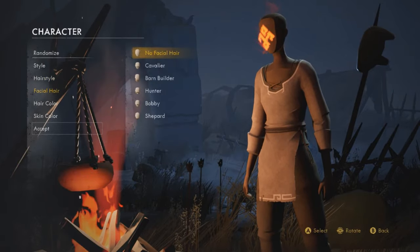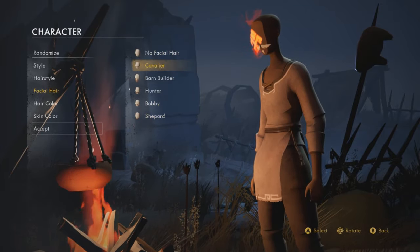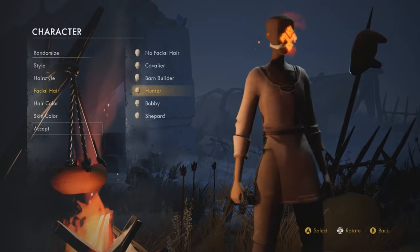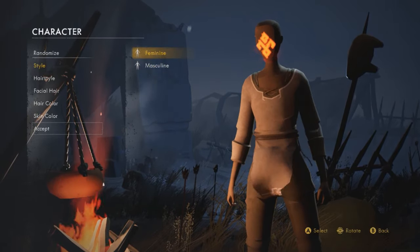Number one: spend time in character customization. The last thing you want in Ashton is to make a character that you will want to change the looks of after. Characters don't have a huge variety in how they look, but having a character that you will get bored of quickly might ruin your gaming experience.